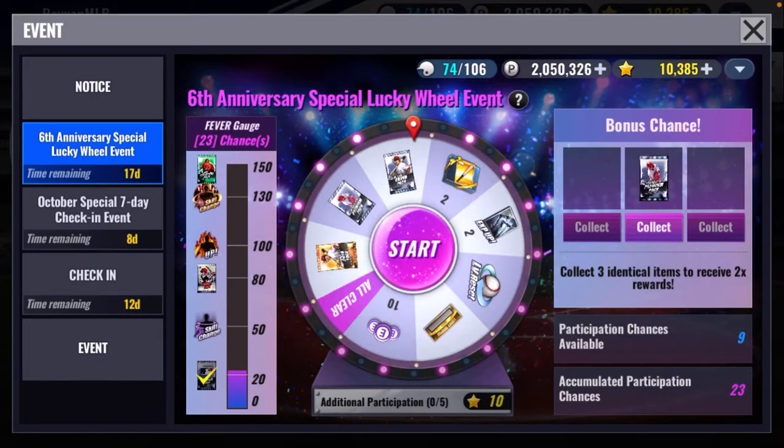Right underneath it says 'collect three identical items to receive 2x rewards.' I've done this before on accident — who doesn't want six premium player packs? The wheel offers gold gear, silver packs, bronze packs, event coins, bronze tickets, level resets, power-ups, and a bunch of other stuff. You can spin up to ten times if you play ten game modes.